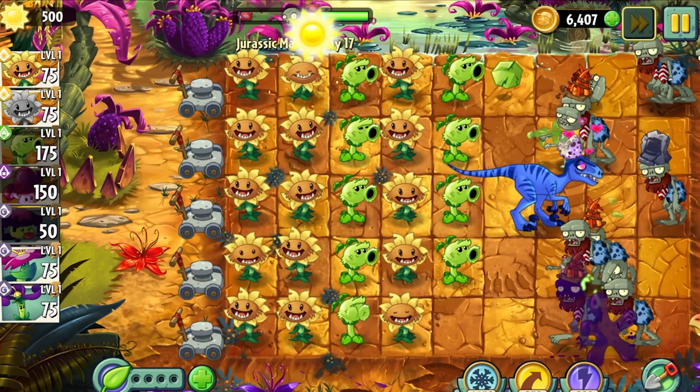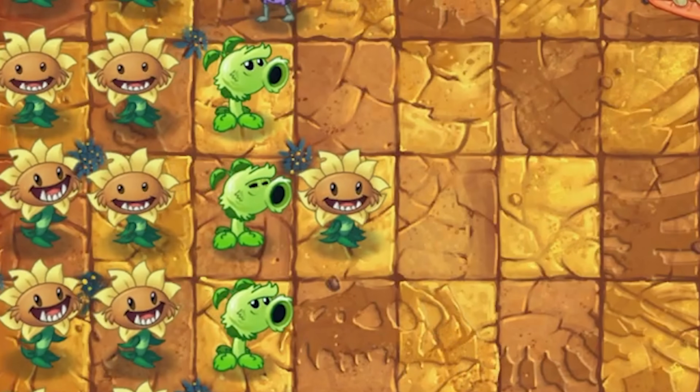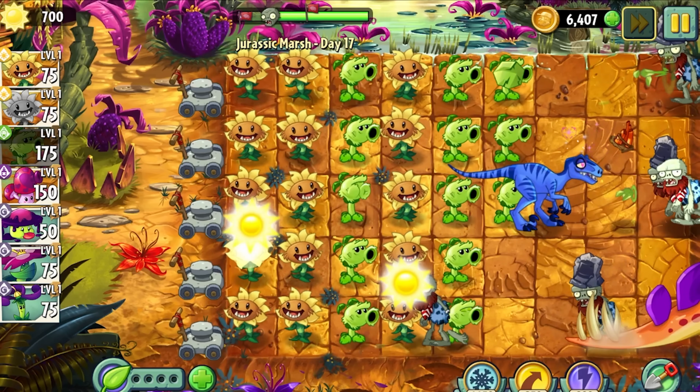This is something that Twin Sunflower doesn't have, since it costs 125 sun while producing only 100 — this can often lead to short periods in levels where you can't afford to drop another Twin Sunflower. So Primal Sunflower is the way to go, as it doesn't have that problem. Its plant food is just the same as basically every other sun producer — nothing special — but it doesn't subtract from its usefulness. There's nothing else to really say about Primal Sunflower; it's just a really great sun producer.